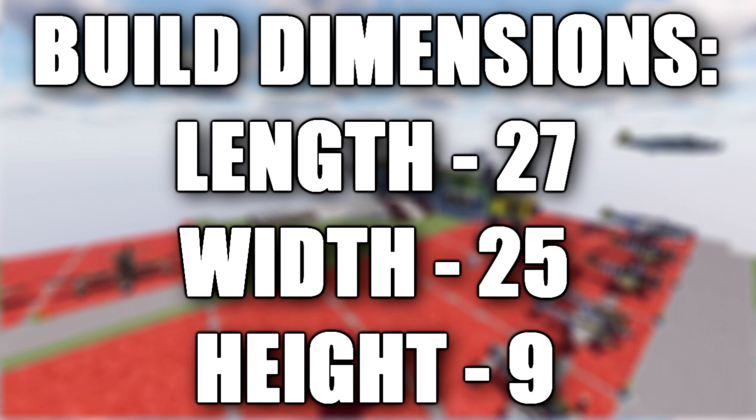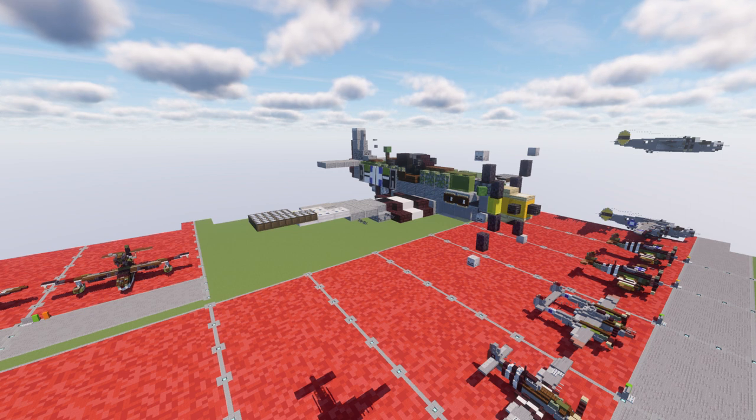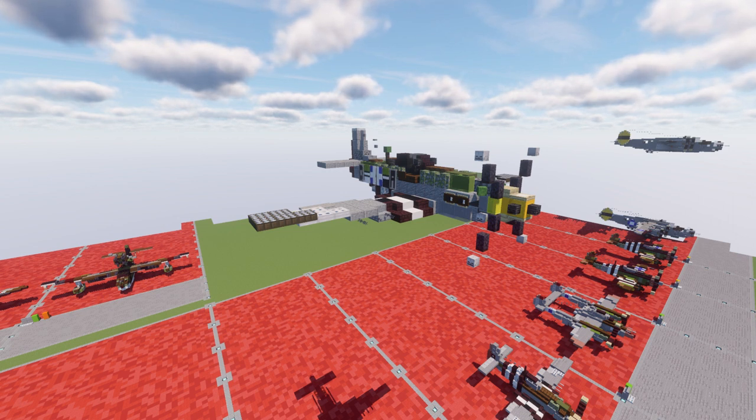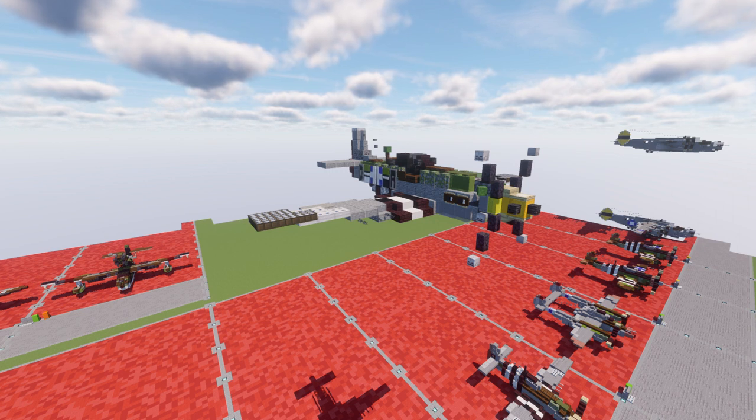The North American Aviation P-51 Mustang D is an American long-range single-seat fighter bomber used during World War II and the Korean War, among other conflicts. The Mustang was designed in April 1940 by a team headed by James Kingelberg of North American Aviation in response to a requirement of the British Purchasing Commission. The Commission approached North American Aviation to build the Curtis P-40 fighters under license for the Royal Air Force, but rather than build an old design from another company, North American Aviation proposed the design and production of a more modern fighter.